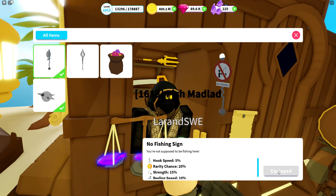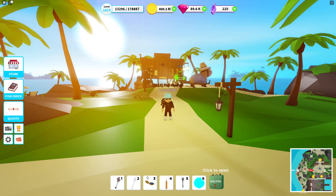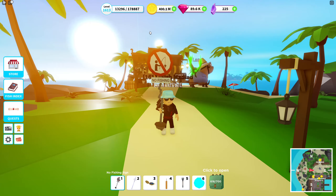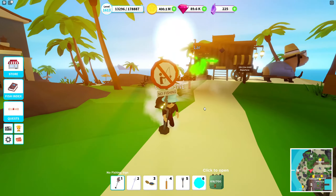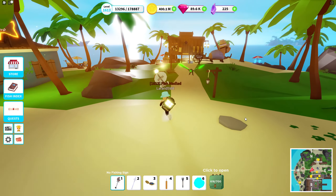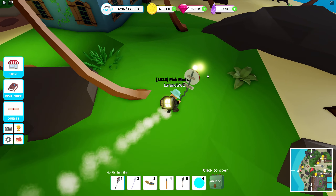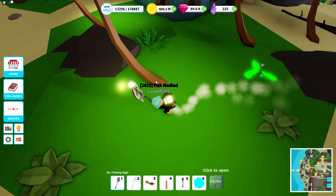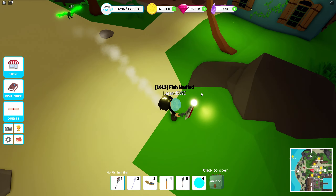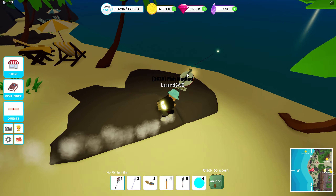Let's see what it looks like - it's gonna be interesting. It's already equipped! No Fishing - I love it. You can just go in front of someone and it says no fishing, perfect. It has a nice glow - surprisingly bright glow actually. The glow effect and the white ball up at the top doesn't really align properly when you walk or run, but we're gonna see what happens when you use it in the water.